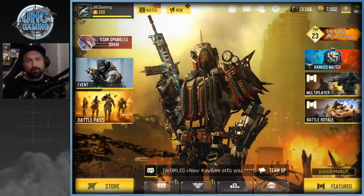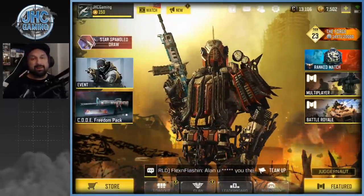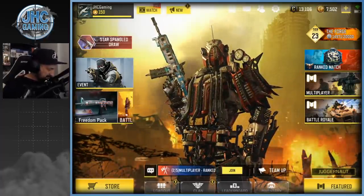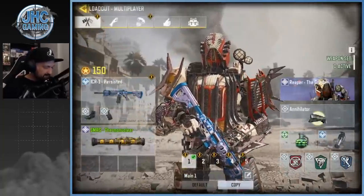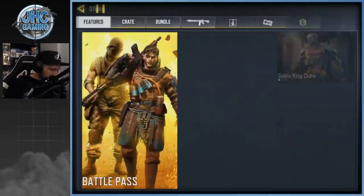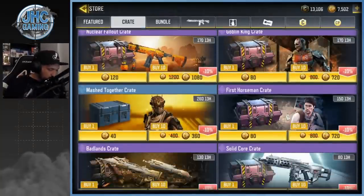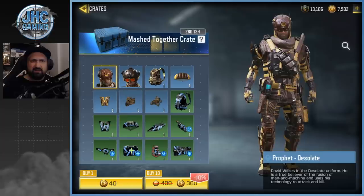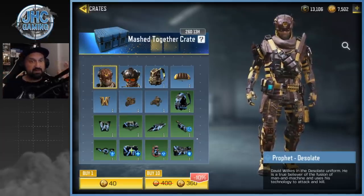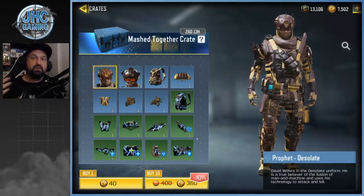Hey guys, Johnny here back with more Call of Duty Mobile. It's Monday so once again it's a crate opening video every Monday — but it's getting worse guys. I just realized by checking my loadouts we don't have free crates this season. Usually on the season pass we get some blue crates for free, but this season it's zero. Last time was the Going Dark crate, but this time there's zero — that is bad news. Hopefully they bring back the free crates in upcoming seasons.